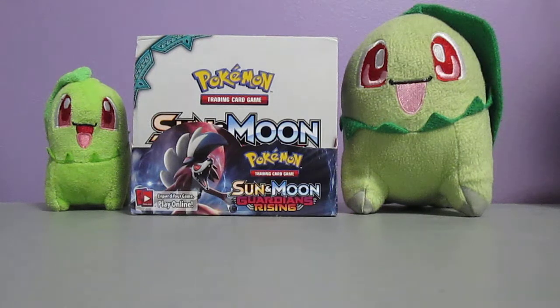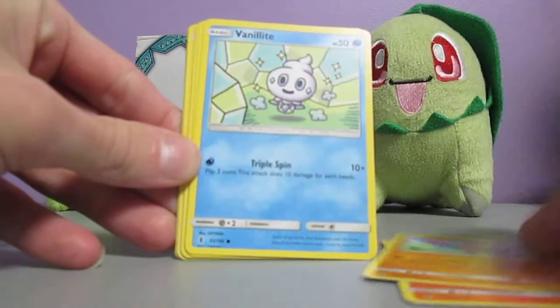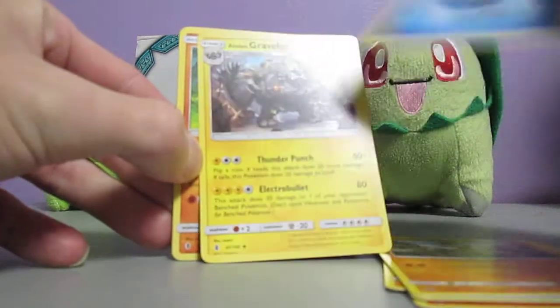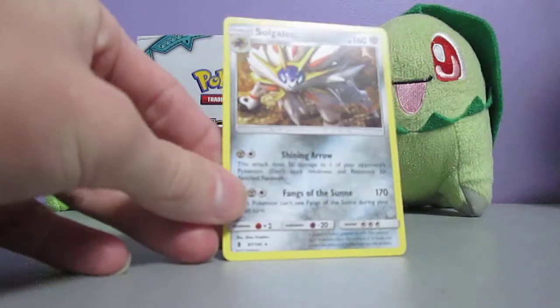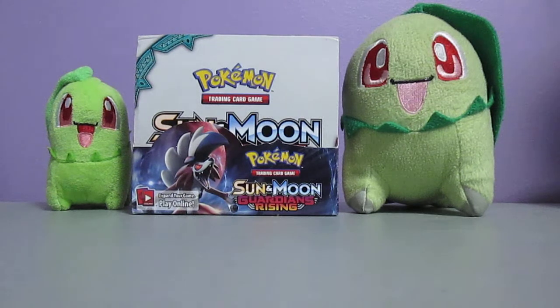This pack starts off with Clefairy, Litwick, Gligar, Vanillite, Mudbray, Water Energy, Alolan Graveler, Sudowoodo, Rescue Stretcher, Slowpoke Reverse Holo, and Sigalio. Very, very, very nice. I've got two Sigalios actually in this box. I don't know how you pronounce it. Anyways, the last four packs - one of each is one of the four cover artworks.